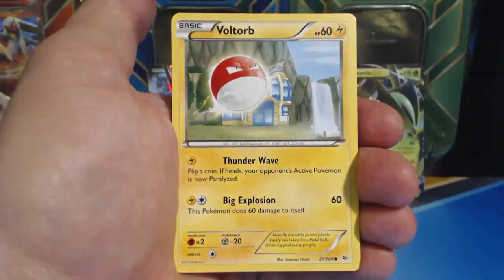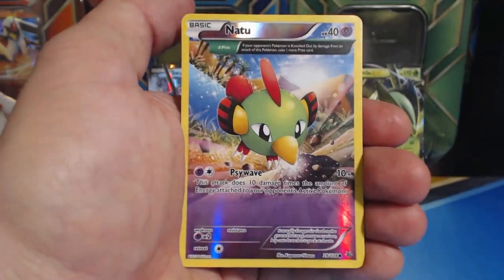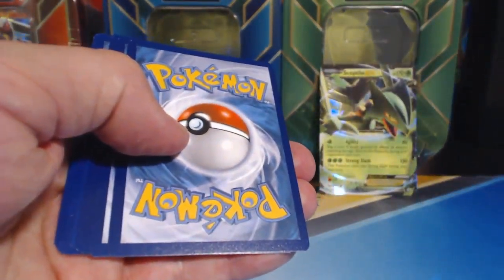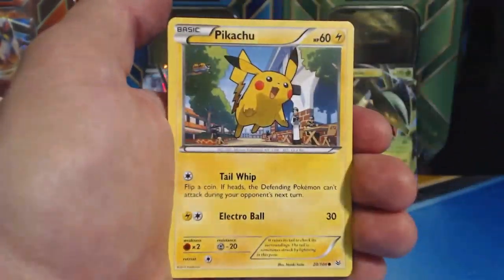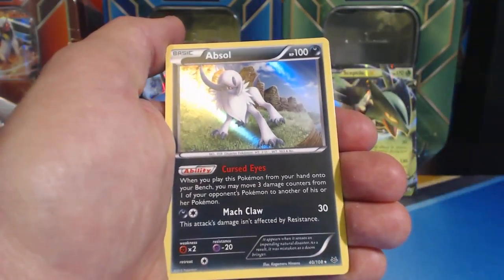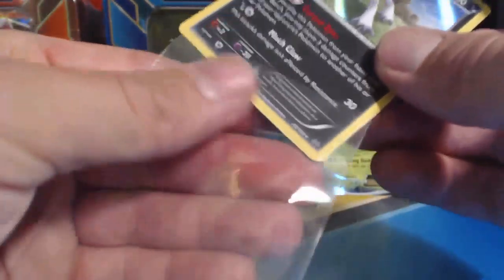Round two. Ninkata, Gligar, Voltorb, Binacle, Trainer's Mail, Pelipper, Wally, Natu Reverse Holographic Ancient Trait — sweet. Altaria, Ancient Trait Rare, Non-Holographic — not very cool. Last Roaring Skies pack: Swablu, Bagon, Exeggute, Fletchling, Pikachu, Healing Scarf, a Gliscor, Switch, Shed Ninja Reverse Holographic Rare, and an Absol Holographic Rare. Nice. I like this card. I like this Pokemon — like it so much, I'm gonna put you in a card sleeve.